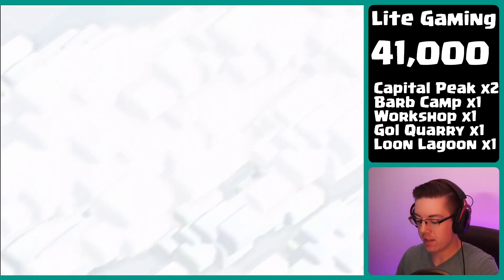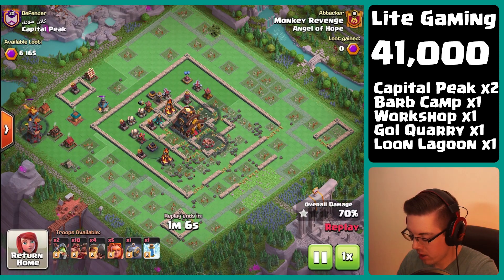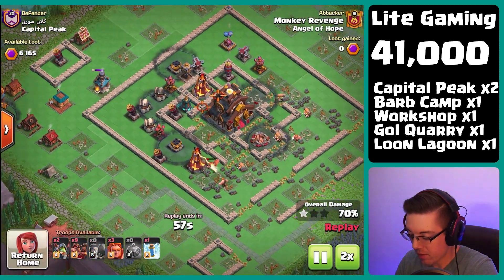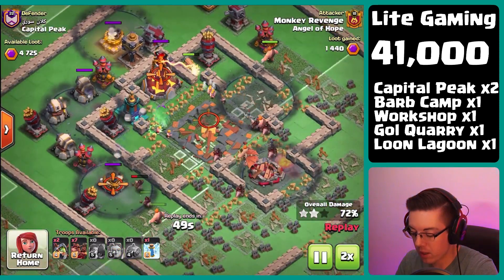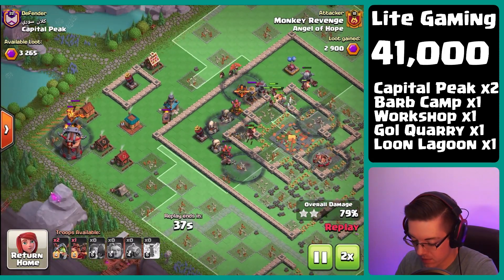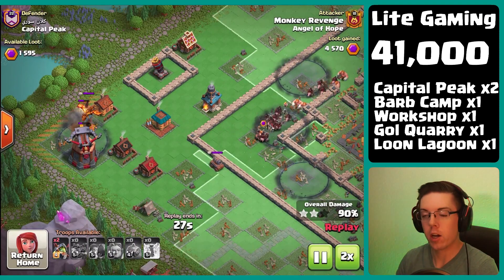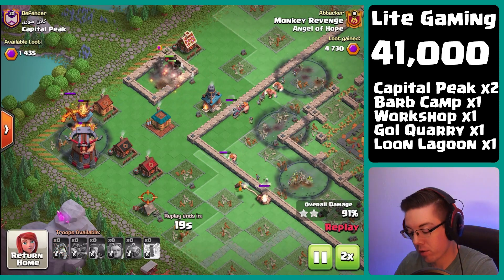Let's jump into the replays. First on the list are some capital peak hits — we're doing some cleanup attacks finishing off the capital peak. If we just span the base with hogs, making sure to stun up the low HP district hall, we should be in a pretty good spot. We also brought in two inferno dragons to deal with the super dragon on the back end of the base, because those things will completely melt through the hogs.